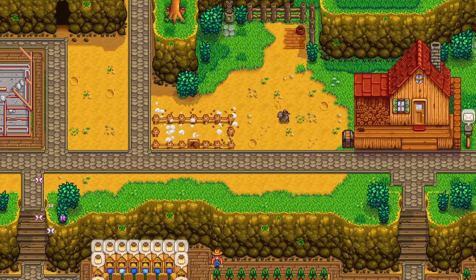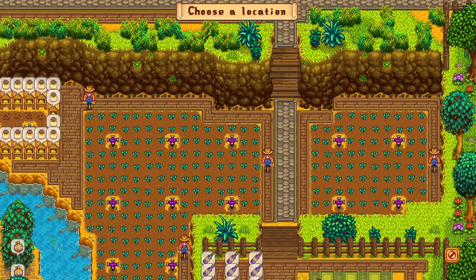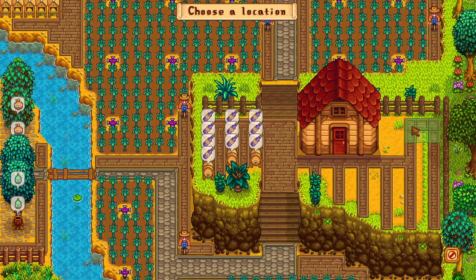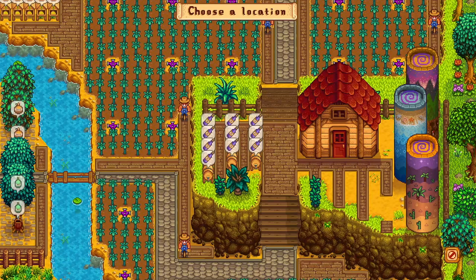Two sheds were decided to be placed right next to my farmhouse in front of the dog's bowl. Then a third shed finally replaced the keg area in order to fit more kegs inside. Since I had freed up more space in this area, I placed down three obelisks to fill in the space and arranged them in a little pattern so I could tell them apart.